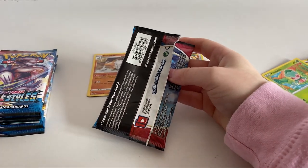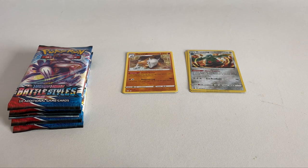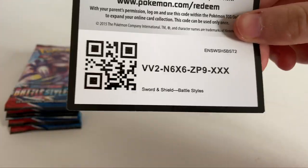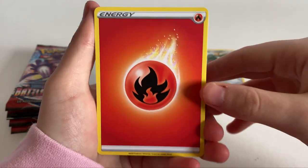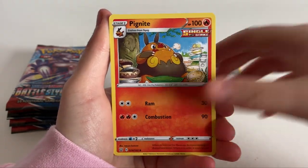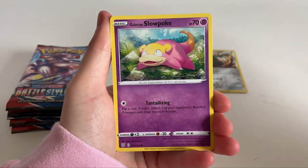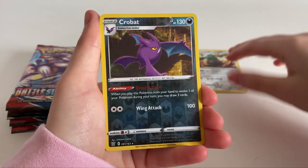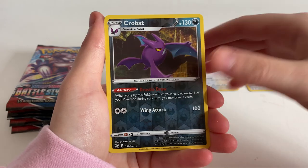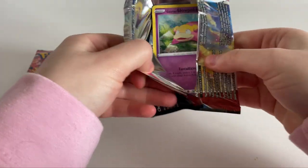Let's open the next pack - oh frick, I nearly took out the camera! The camera nearly died. Maybe that means there's some fire in here, you never know. Probably not with my luck. Code card - code bot can have that one. One, two, three, four. We got an energy, Galarian Slowking, Snorunt, Electabuzz, Crobat - another rare! We'll put the rares aside and add up the points after.